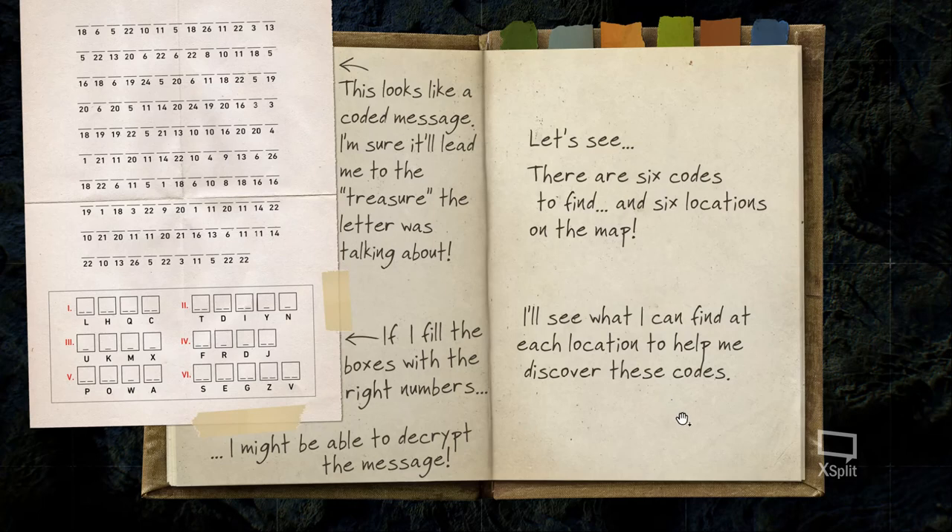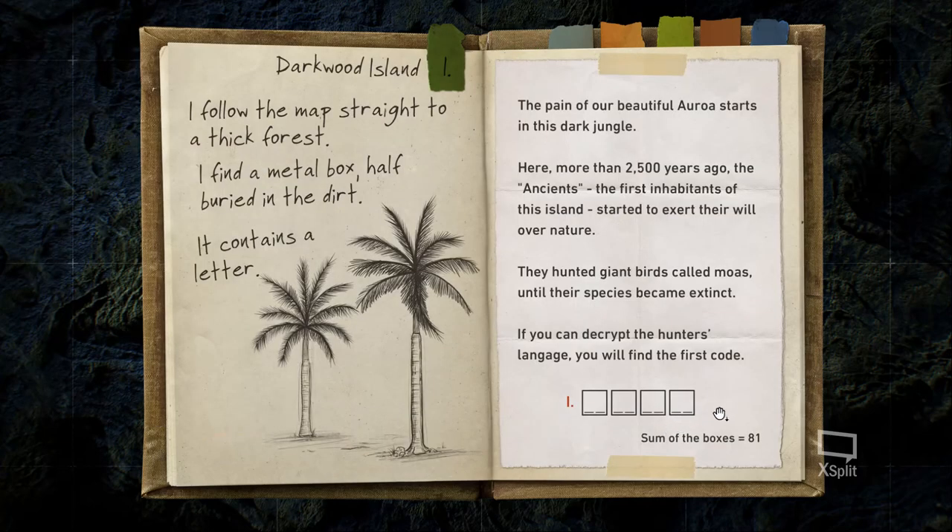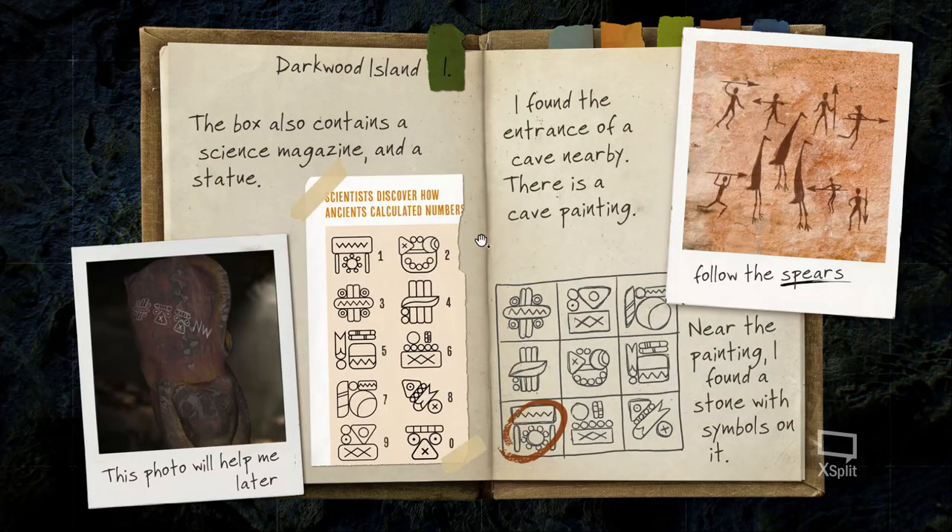Now let me explain the structure before we start. The first code contains four numbers, and each number is a two-digit number — each box has two dashes indicating it holds a two-digit value. The sum of all the boxes must equal 81, so if we add all the numbers together they should equal 81. This sum check will help you verify you have the right numbers.